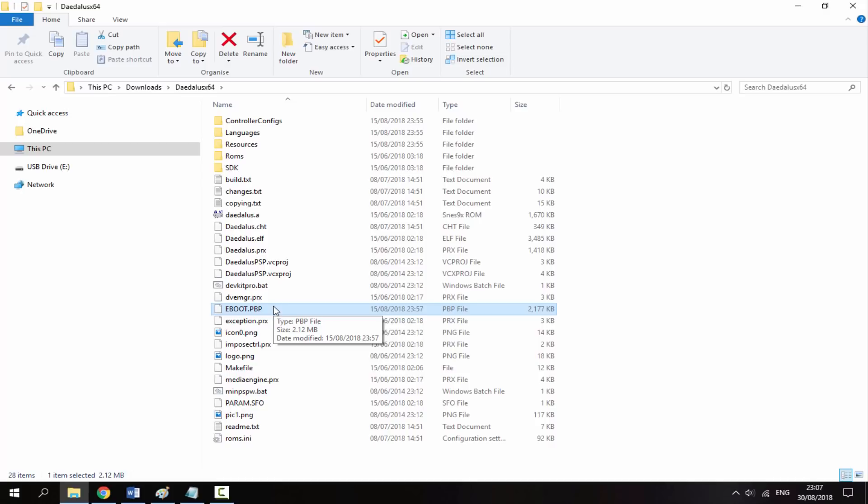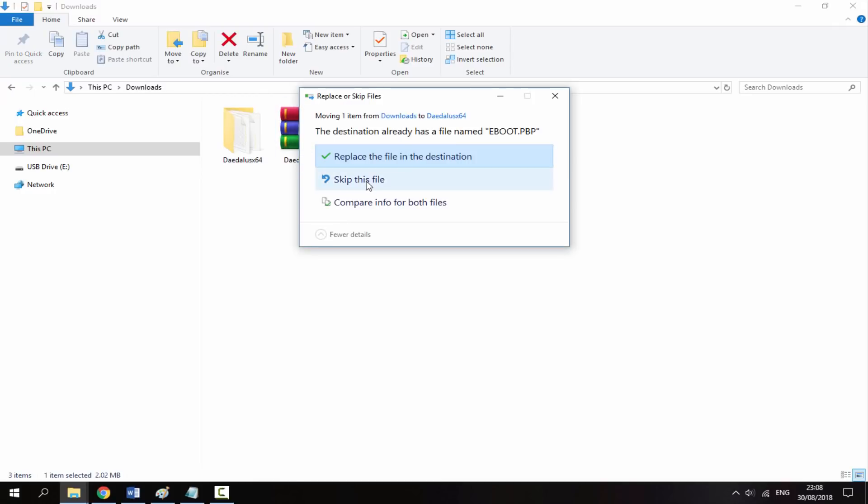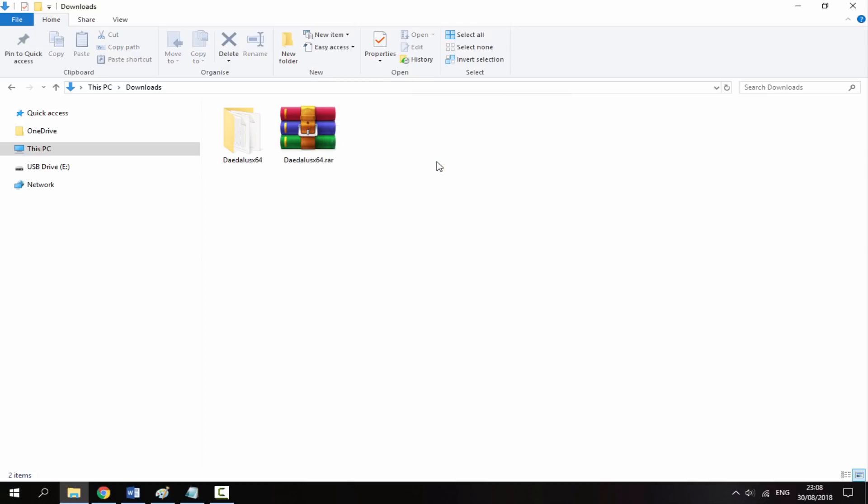Basically, for the latest version — 1.1.3 — all you have to do is get the latest eBoot and drag and drop it across. It's going to ask you to replace the file, just click that, and then it will update it to the latest version.